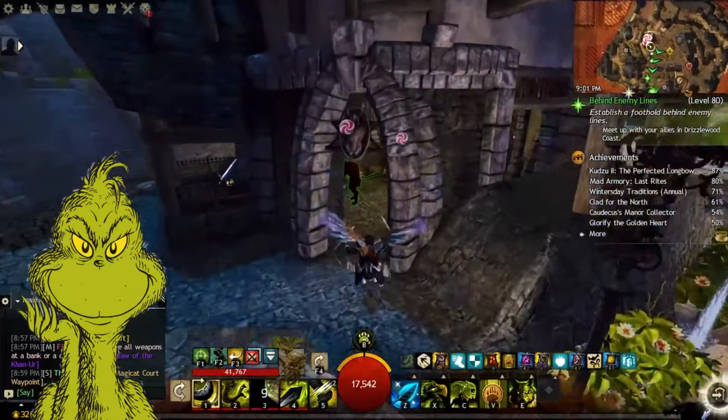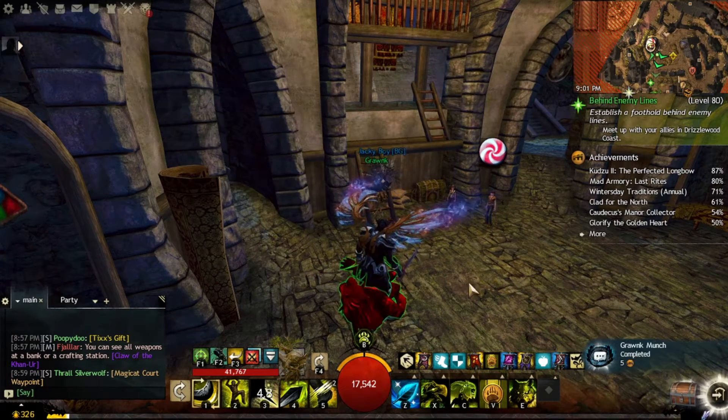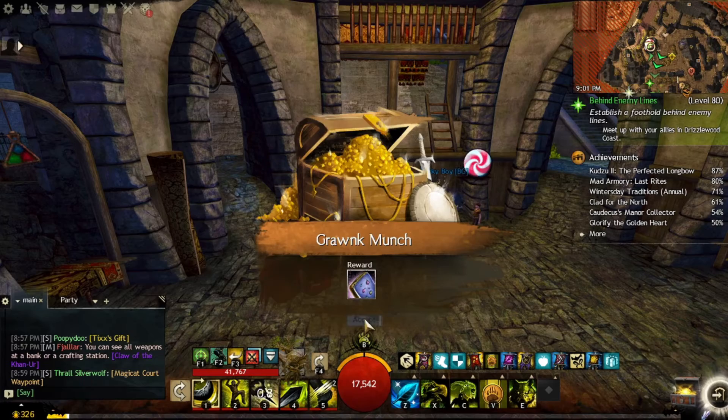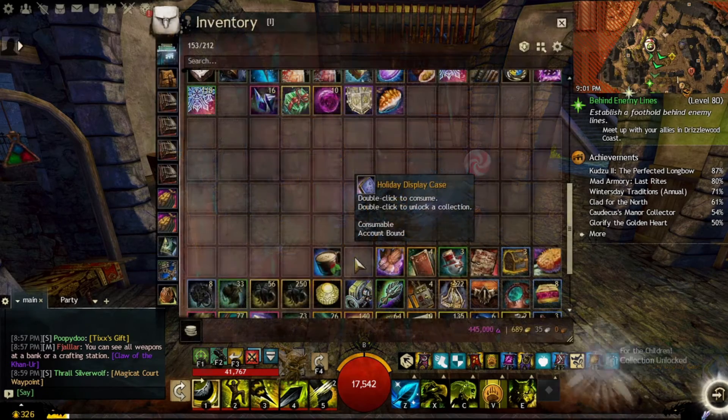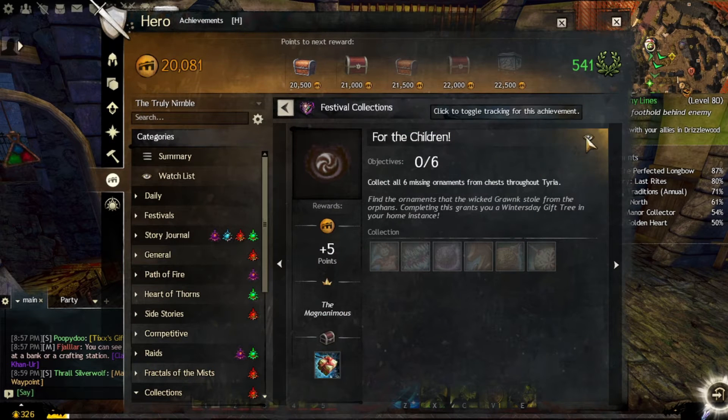Feeding Gronk — or should I say Grinch — 3 times will complete the Gronk Munch achievement, which will grant you the Holiday Display Case. Consuming it will unlock another achievement which you have to complete for the children.